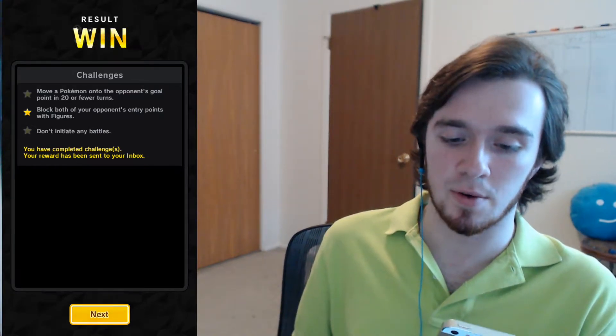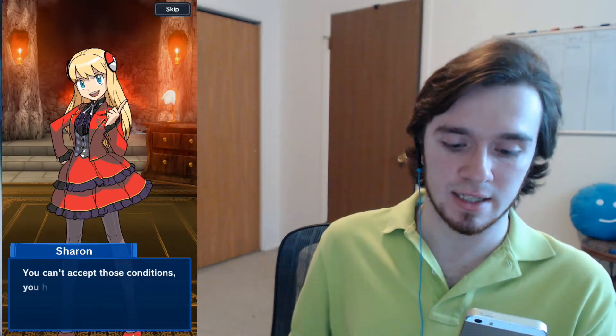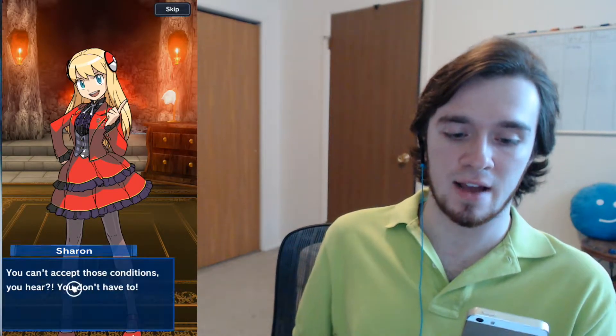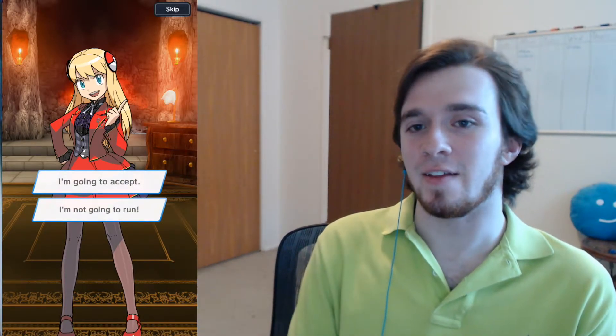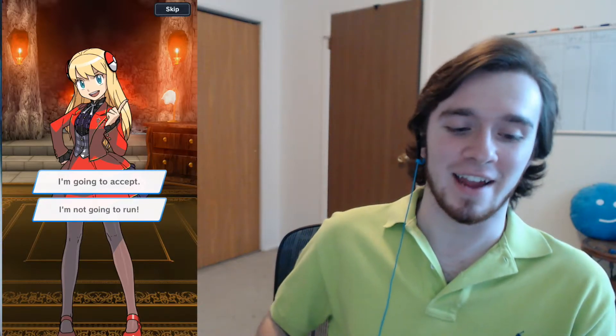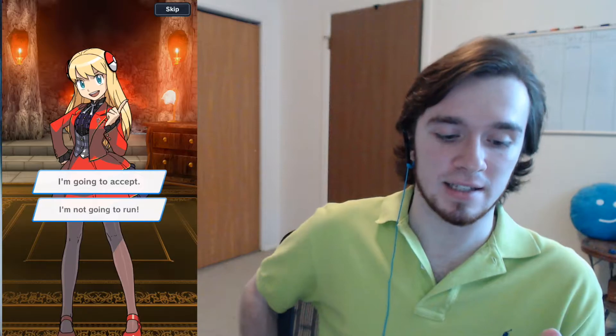Didn't get the extra gem for putting on the goal point, but we did get for blocking both the entry points. 'Sam, about what Don Roger said — you can't accept those conditions, you hear? You don't have to.' Literally every duel is her telling me don't do the thing, and then I'm like I'm going to do the thing, and then I do the thing and I end up being victorious. Or at least the plot dictates that I am victorious.